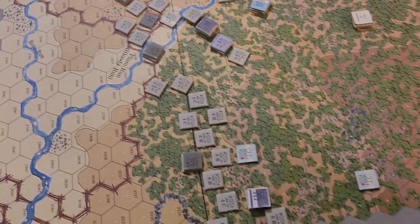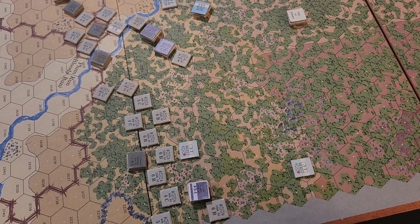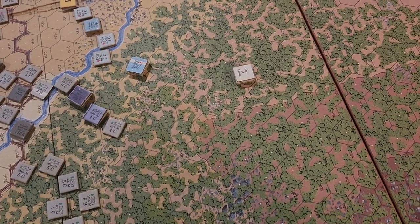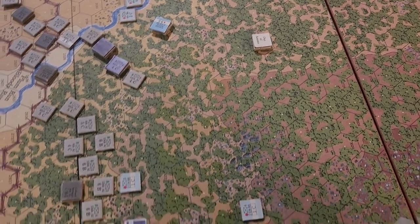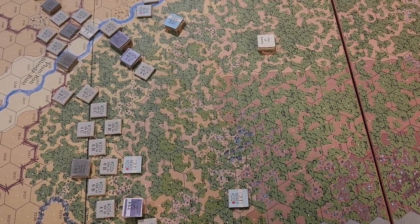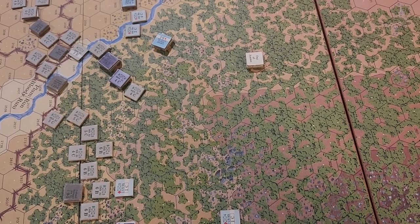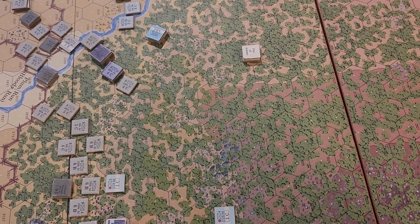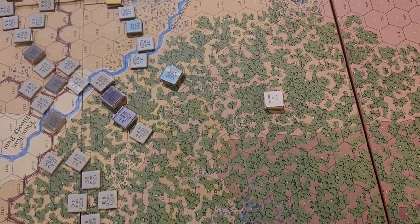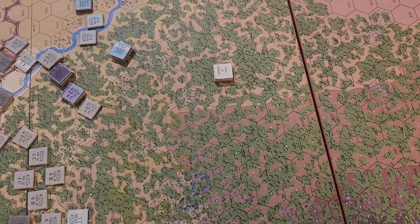It does seem like a lot of Confederates, but different fatigue levels will come into play. Around turn 15, they're moving three or four hexes a turn through these woods — that's probably six or seven turns to get through, and at eight minutes a turn that's about an hour to get through those trees.